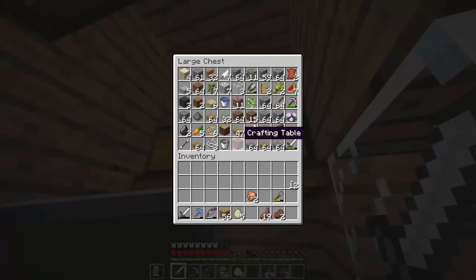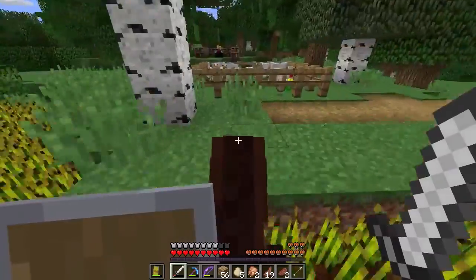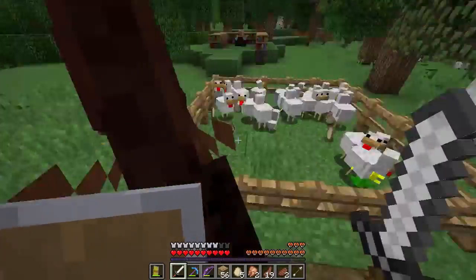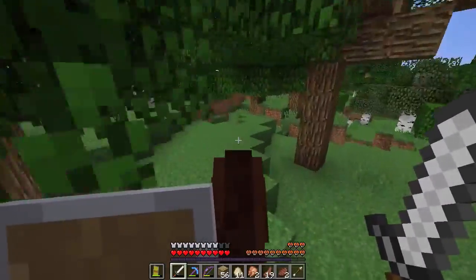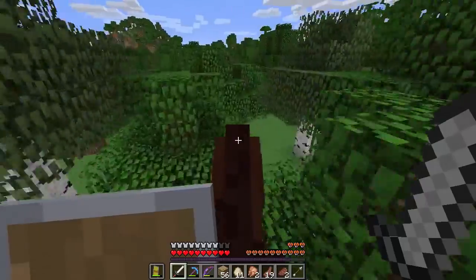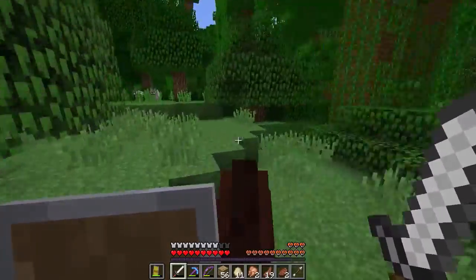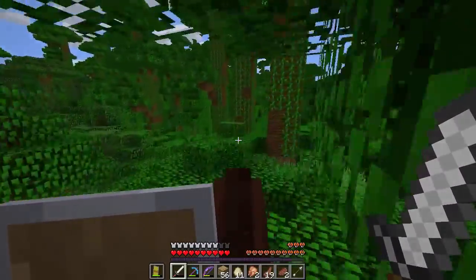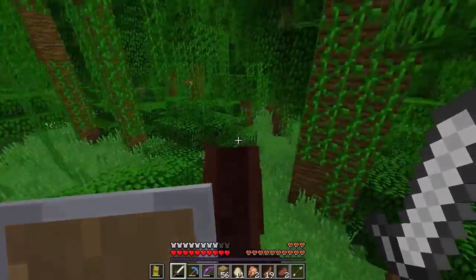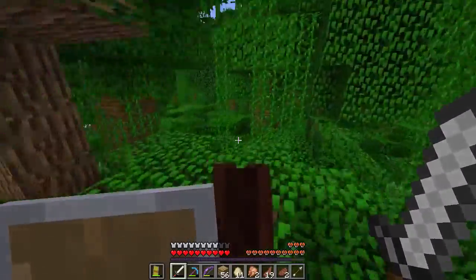Let's go on an adventure — we're gonna go find this temple which is not too far in the jungle. I have everything I need: we're gonna get more arrows, we have plenty of food. Let's go on our adventure, horse. I still don't have a name for him but I want something majestic. He's gonna get us there pretty quickly, but it might be difficult going through all these jungle trees. It should be straight ahead — I was exploring the jungle and the temple was somewhere in this direction.